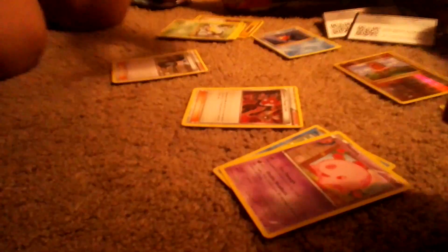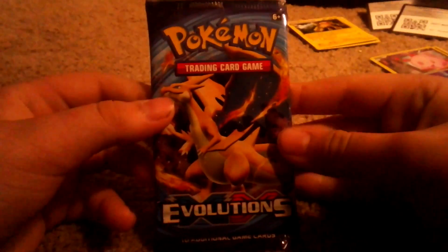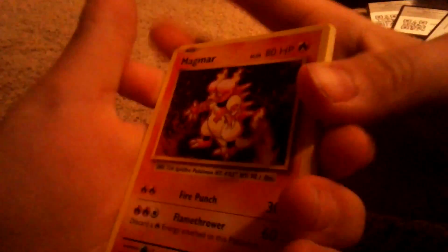Now on to the final pack. Sorry, we just had to fix things up. This is the last Evolutions pack. Hoping we can get something good. Blowing on it for luck! Here's the code card — you can use it online. Hoping, hoping we get lucky.